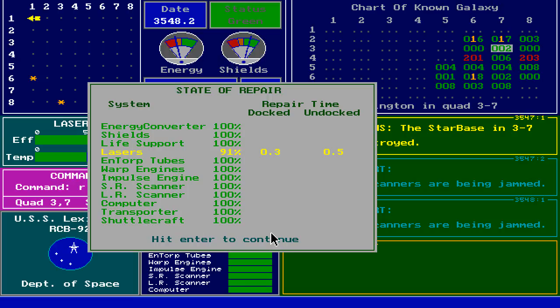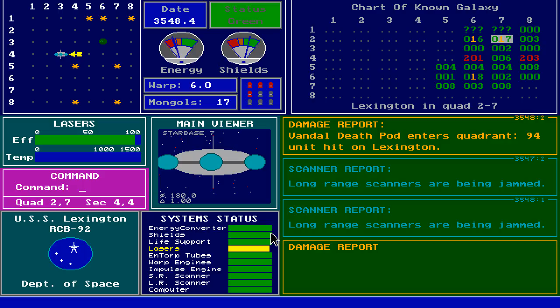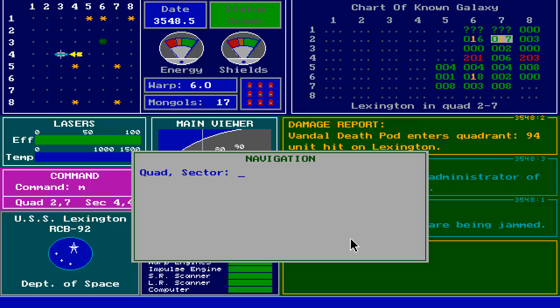There's a nearby starbase and I'm down to half my torpedoes. Let's head to quadrant 2-7. Engage warp speed. A Vandal death pod enters the quadrant — 94-unit hit on Lexington! What happened? Anyway, let's dock. Energy and shields restored to full. SETI Alpha 2... ha, it's not — this is SETI Alpha 5! SETI Alpha 6 exploded six months after we were left here.